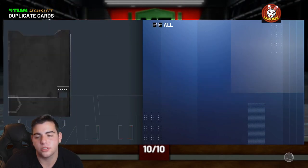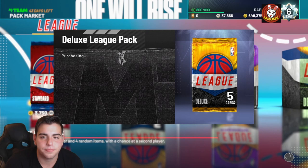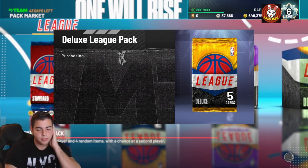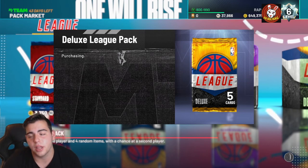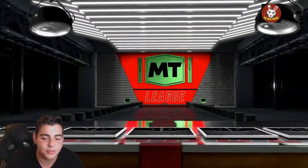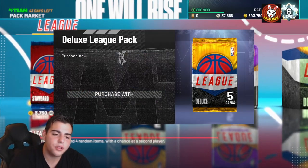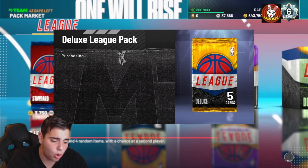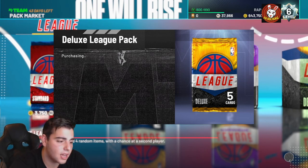We'll send everything to the auctions, quick sell the rest. Pulling one or two more singles then we'll end the video. Reveal all — another emerald, and it is Spida. I'll take them for the collection. Hope you guys did enjoy — stay tuned for more content. We're gonna be up all night, most likely have some coffee, try to wake up a little bit. Have a good one, peace!